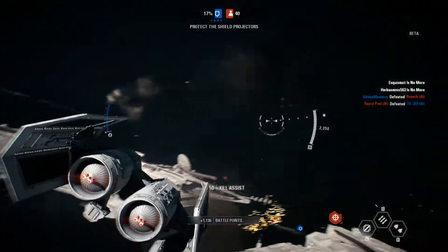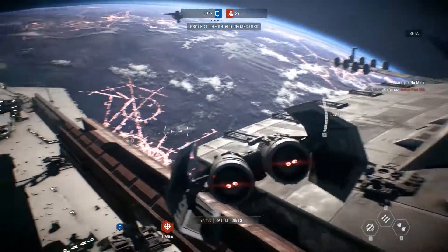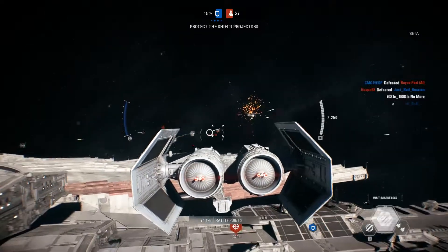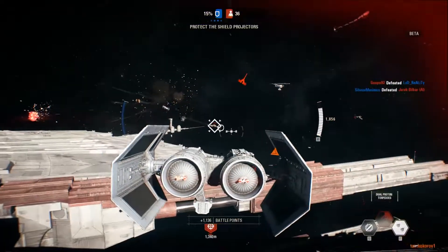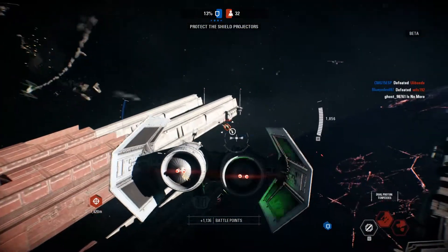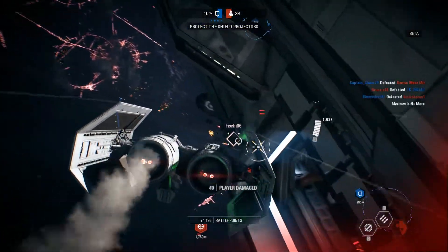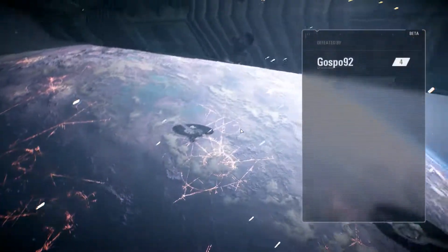Il existe deux sortes d'élimination assistée : l'élimination assistée classique si vous avez fait peu de dégâts, et l'élimination assistée qui compte pour un kill — comme dans Battlefield 1. Si vous réalisez cette dernière, elle s'ajoutera à votre fiche de score avec bien plus de points. Dans ce mode, vous pouvez aussi débloquer des vaisseaux spéciaux — des vaisseaux de héros avec des capacités spéciales qui sont plus solides.